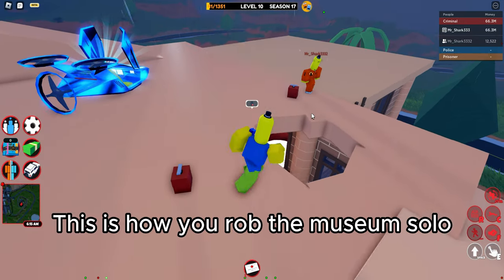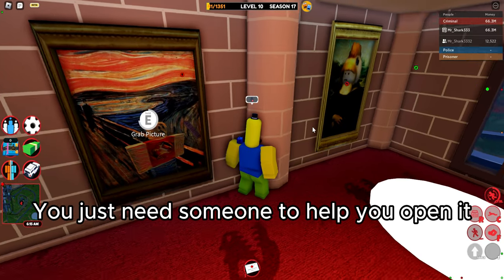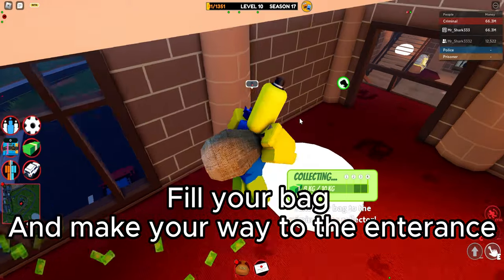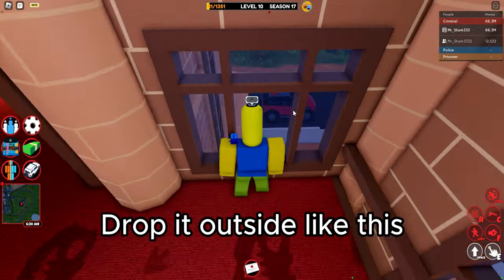This is how you rob the museum solo. You just need someone to help you open it. Fill your bag and make your way to the entrance, then drop it outside like this.